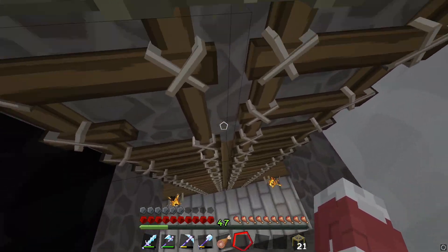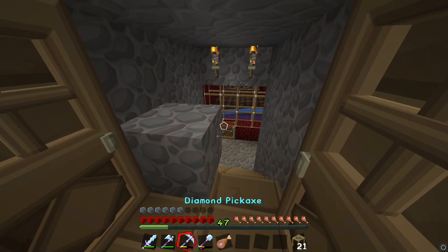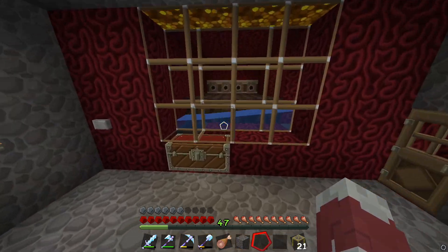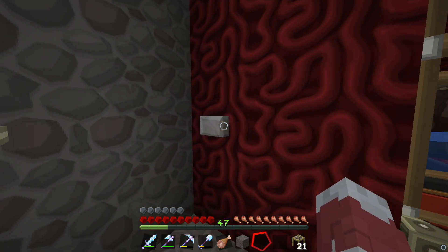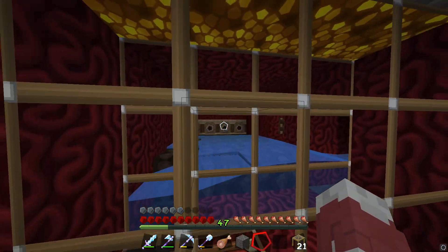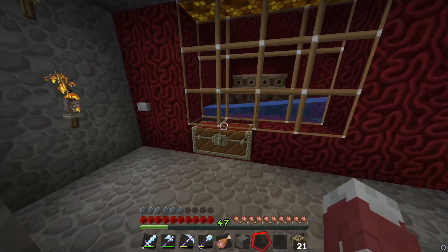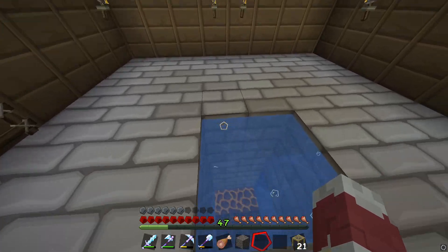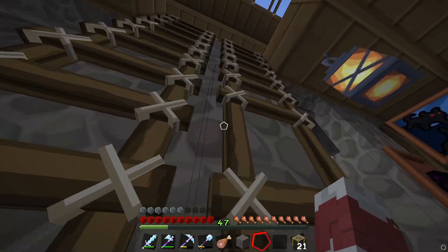We're gonna go downstairs to start - first we have a nether wart farm. I was lazy and basically it's an auto-working farm. You plant it and then you hit it and the water comes down, it swoops into this box here with a hopper. So that's a little nether wart farm for my potion brewing. Actually, let's go upstairs first and show you guys the bedroom.